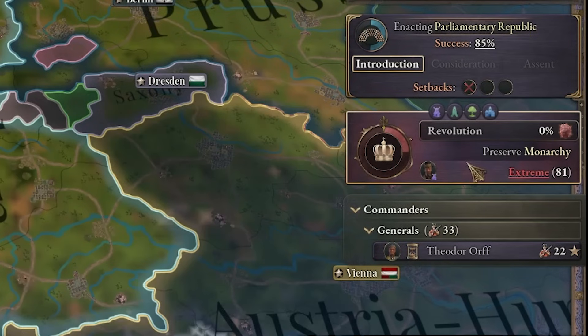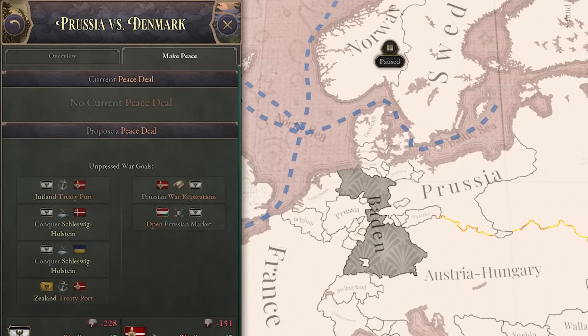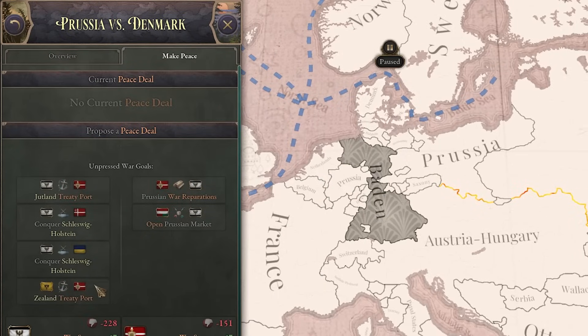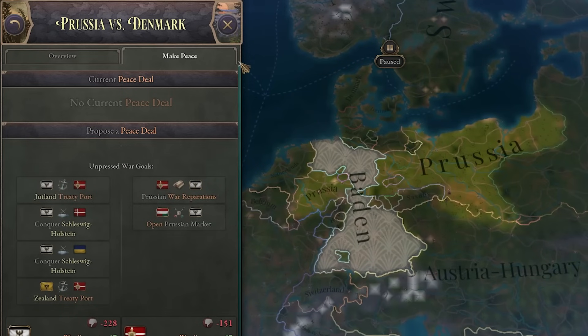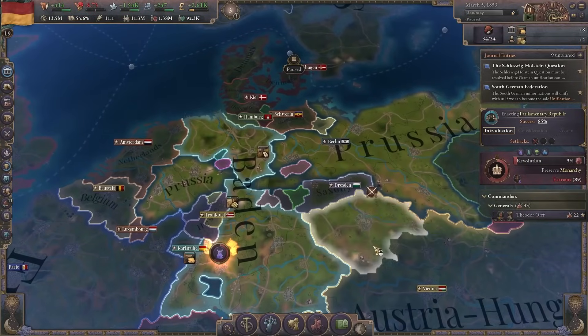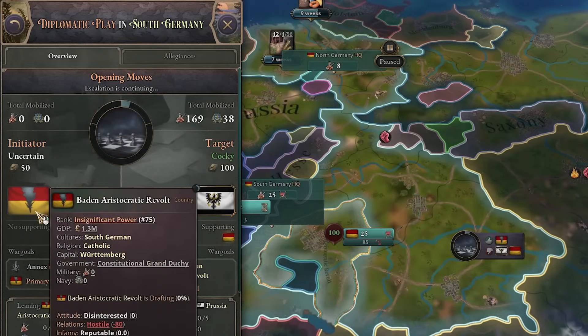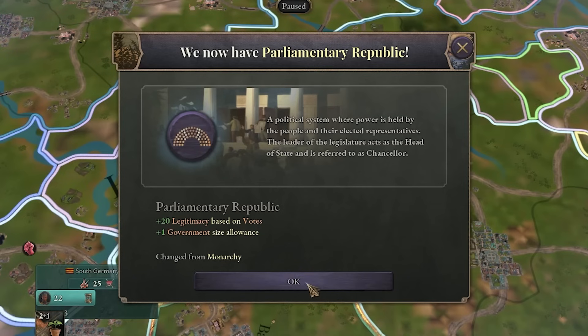Now let's go back to conquering small German states. Those guys want to start another revolution. Prussia is trying to get Schleswig-Holstein from Denmark — if they get that and also get the German leadership, they can annex all the little guys in Germany and form the North German Federation. Well let's hope that doesn't happen. They are winning. Another civil war — they managed to get another civil war. Well at least we became a republic.